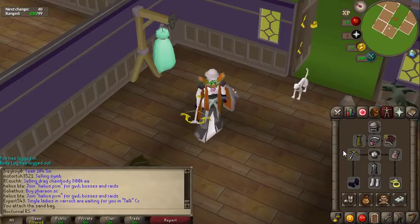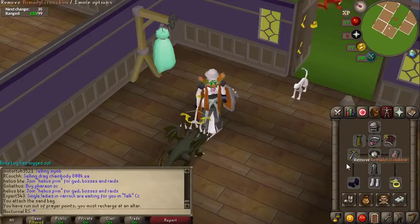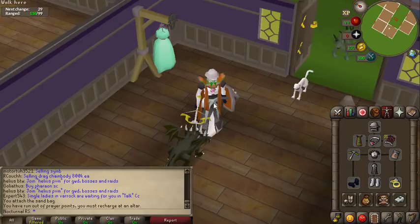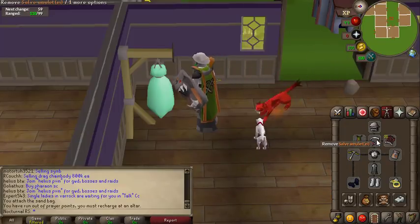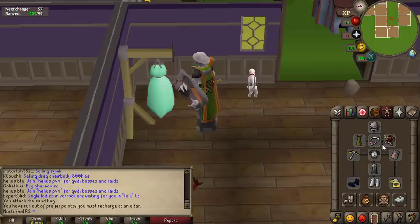I don't have the new Dragon Bow — it's like 50 mil or something. If I bought it, I'd probably lose a ton of money because it's probably really unstable right now and there's not a lot in the game. So right now I'm just going to be testing the max hit of the bolts, and hopefully these don't have a passive effect like the Onyx Rune Bolts do, which heal you. Hopefully these are more like Dragon Bolts, which actually have a damage buff.